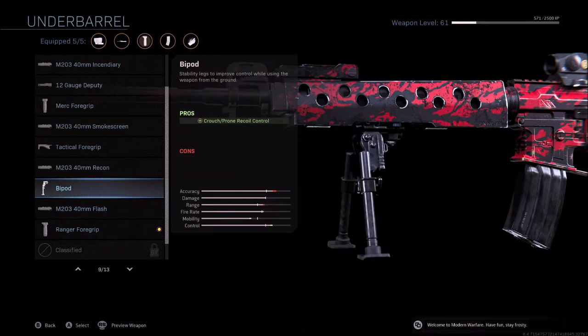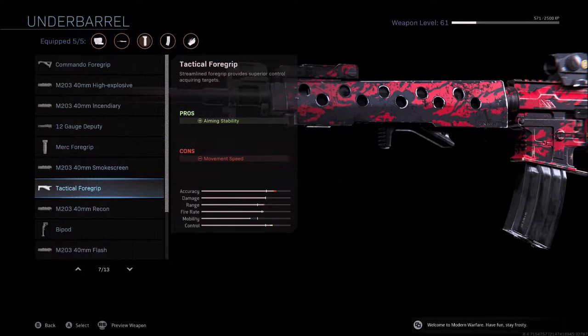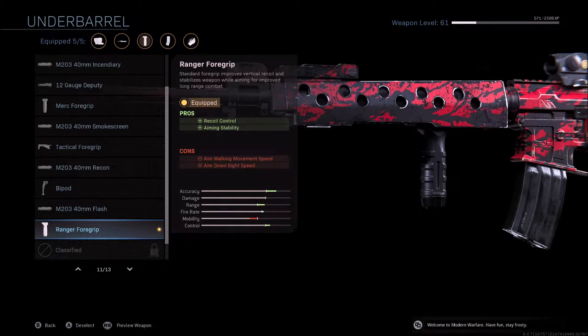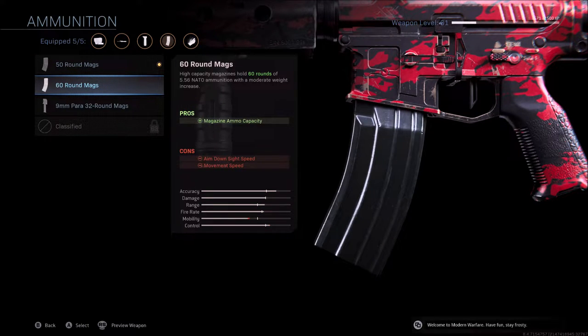Under barrel I've gone for the foregrip. Some of these attachments just add more and more red, so you want to find stuff that has more green. The bipod was my main go-to before — when I was in gunfights I'd crouch, shoot, get more recoil control with the bipod. You don't necessarily go prone with it, but crouching can help if you're struggling with recoil. Overall I use the ranger foregrip. For the mag, 50 rounds is plenty — for the extra 10 bullets I don't want to lose control and mobility.